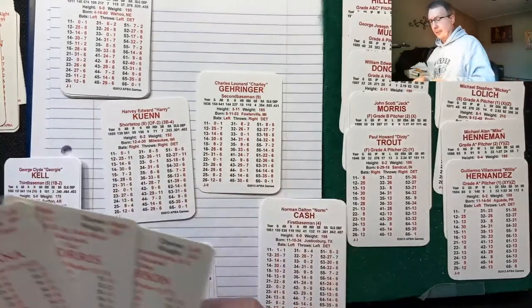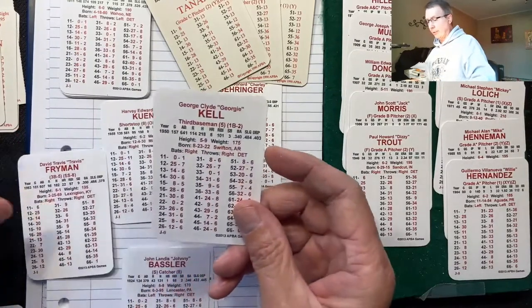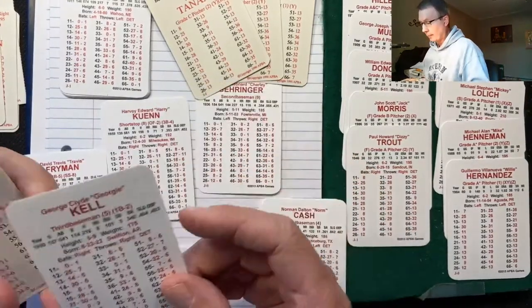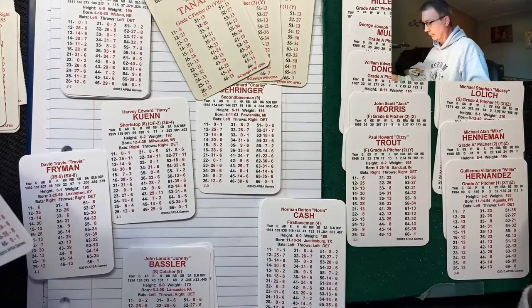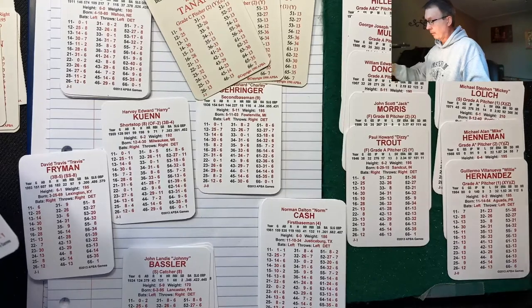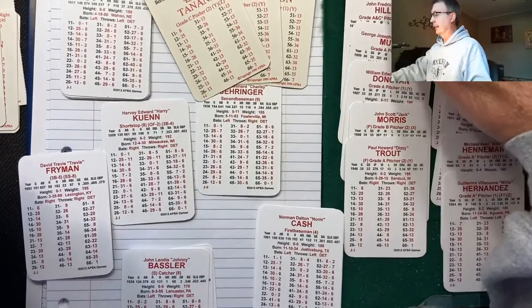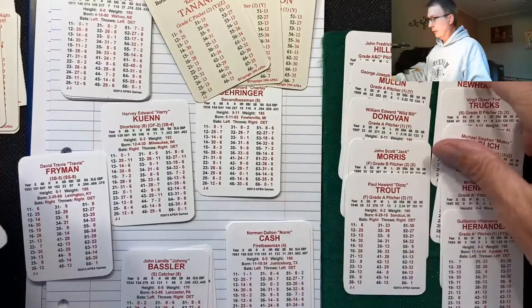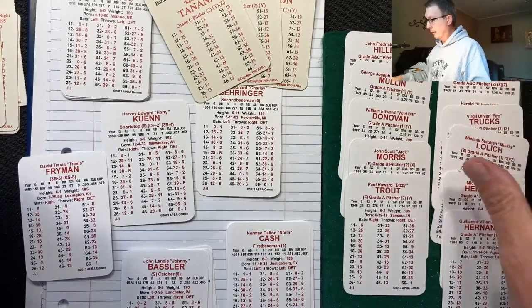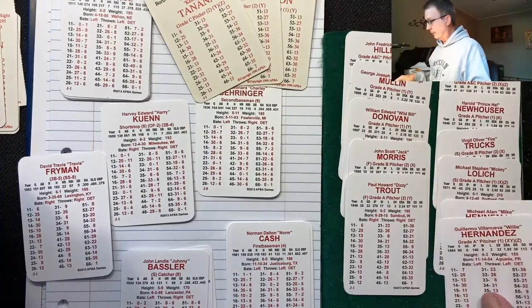It's either going to be a pitcher or George Kell at third base — swapping Rick Schu for George Kell. Or one of the pitchers, probably Denny McLain. He's an A/C with Z's. Hiller's also an A/C with Z's. I like that.